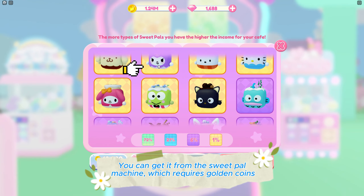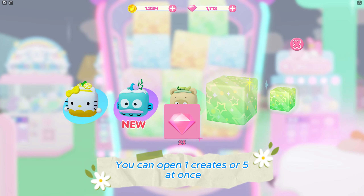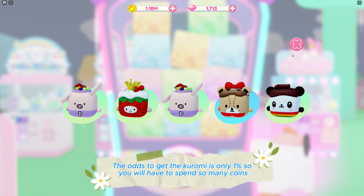The Sweet Pal machine requires golden coins. You can open one crate or five at once. The odds to get the Kuromi is only 1%, so you will have to spend a lot of coins.